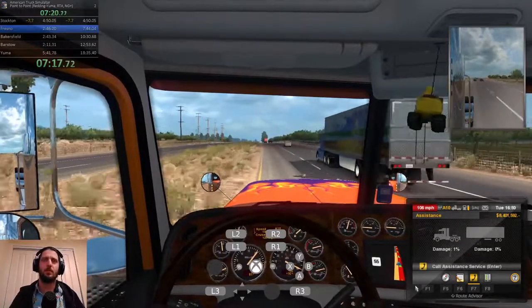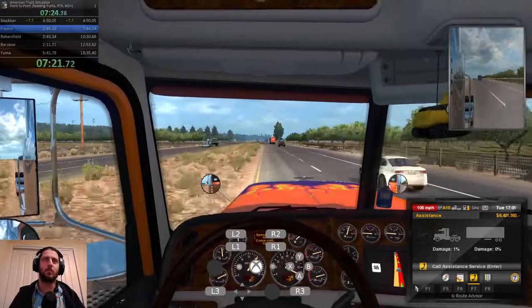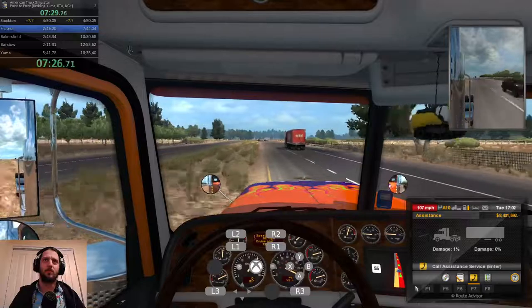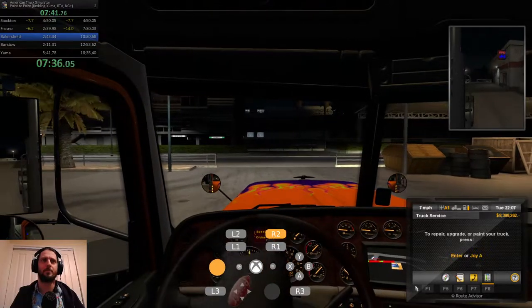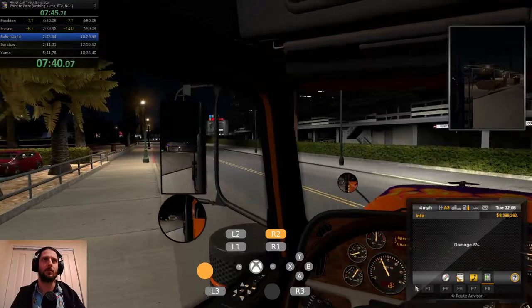We're looking for a particular bit of terrain to load in. There'll be a bridge coming up on our right-hand side. We want to wait until we load the cell that's on — which is just about here — and now we go to Fresno. A little bit late on that one actually, because the truck was blocking my view, but that's alright. Start the engine, take the brake off. Hope for good traffic — we do not get good traffic, we get terrible traffic.